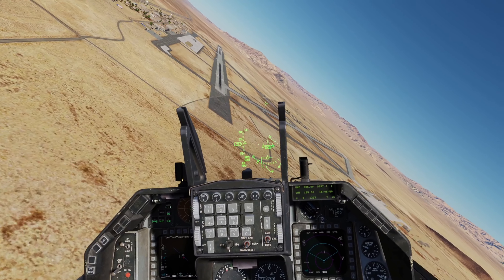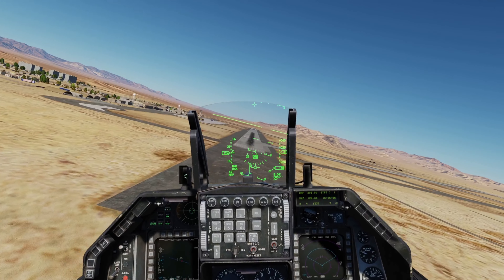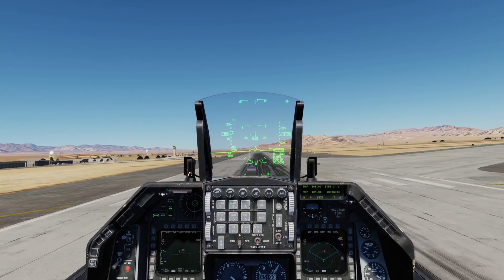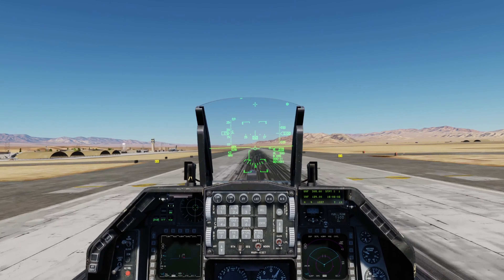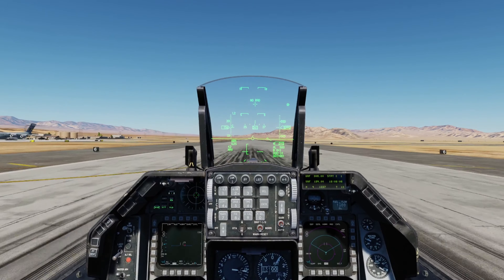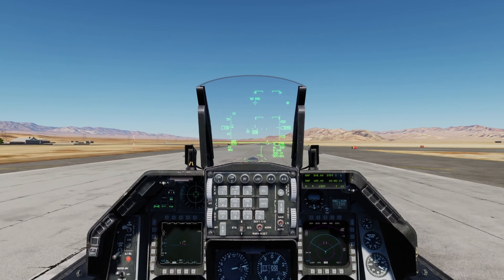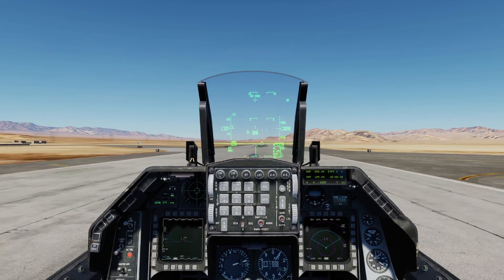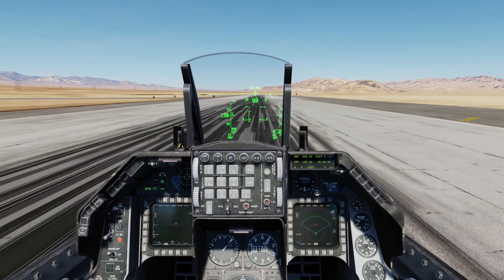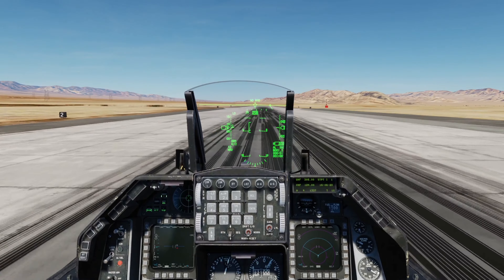Rolling out and rounding out. I forgot to lock my Tobii eye tracker so the landing isn't the best. Rolling out over the threshold at 190 knots — a little excess energy so it floated a little bit. Now bringing that nose up to aerobrake. And there we have it — a successful SFO pattern.